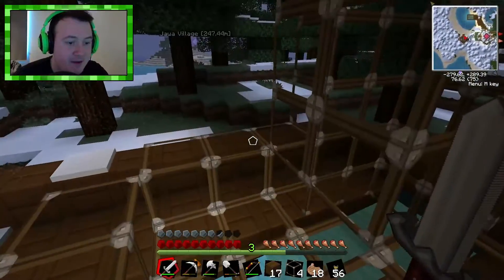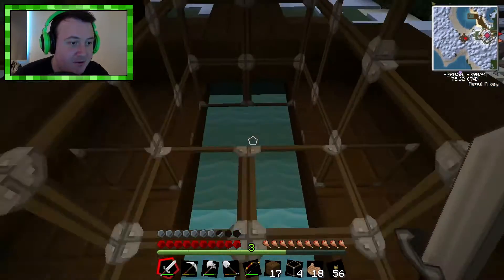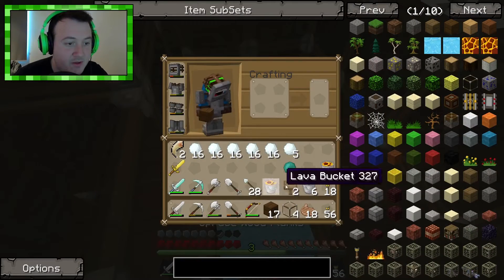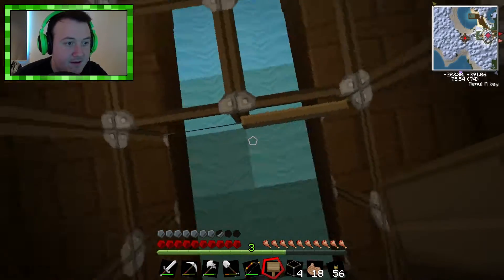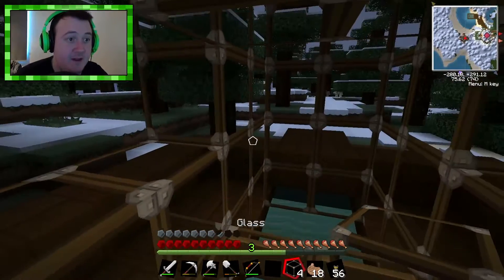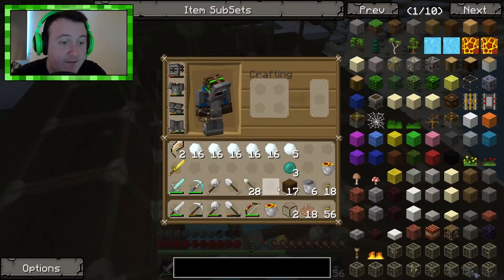Just trying to remember how to do this. Okay, we're going to have to break some glass unfortunately. And we're going to get those signs out. I'm still holding those enderpearls — I should probably put them away somewhere. And the signs have to go like that, and like that. That should hopefully work — fingers crossed this works. Otherwise we're going to have maybe a semi-disaster on our hands.